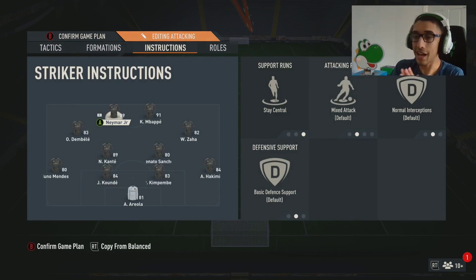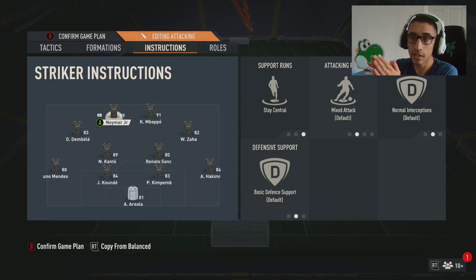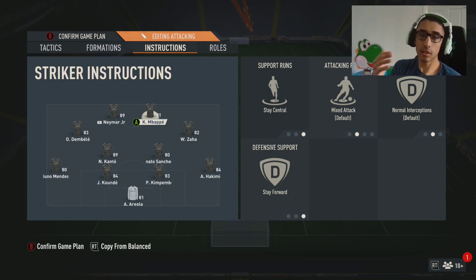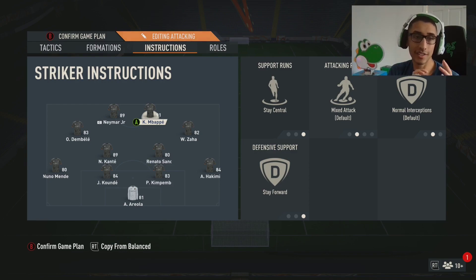With the 4-2-2-2, both strikers are set to stay central. I don't want them going wide — I don't want Mbappé and Zaha switching or Neymar and Dembélé switching. My strikers are my best attackers and I want them in the box, shooting and creating. This formation gives me a lot of 1-on-1 iso at the top of the box. I set the right forward to stay forward and let the other one roam on balance, since one was dropping back to check in when they shouldn't be.